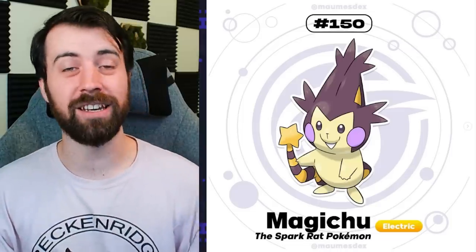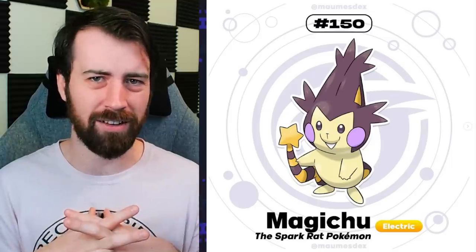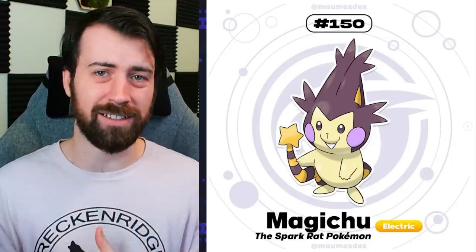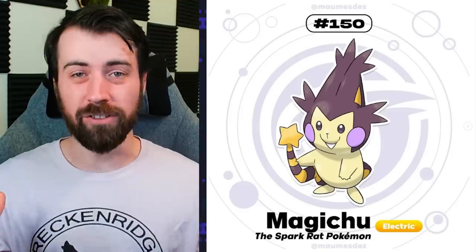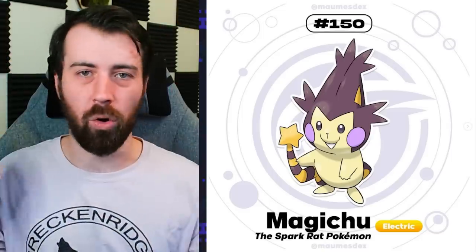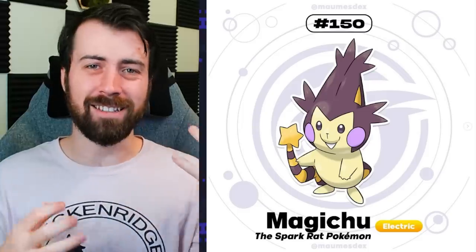Next up, we have our Pika clone for the region, and it is Magichu. A lot of people took note that the Keanos region didn't have a Pika clone, so we have one for this region. I will say I'm a little upset that it isn't part Psychic type - magic and Psychic type kind of go hand in hand, and we haven't had an Electric Psychic type Pika clone yet. As far as design, this thing knocks it out of the park. Having its ears come together like a little wizard's hat and then holding its tail like a little wand are some very clever design choices. I also like that its little electric pouches are purple, which makes me question why it wasn't the Psychic typing.